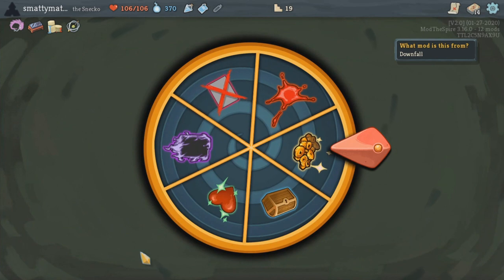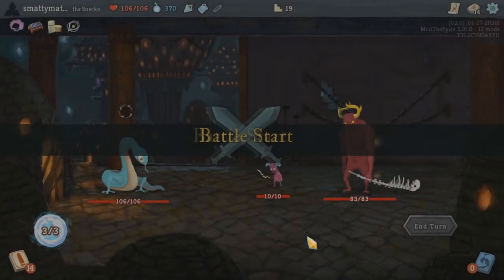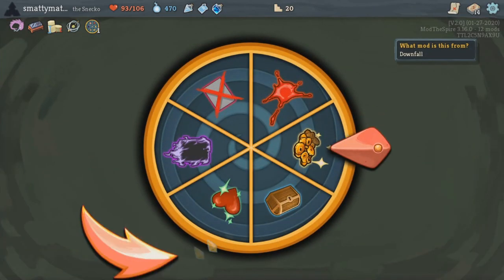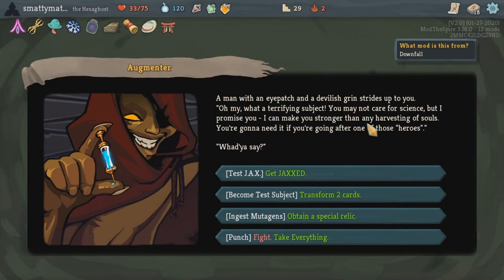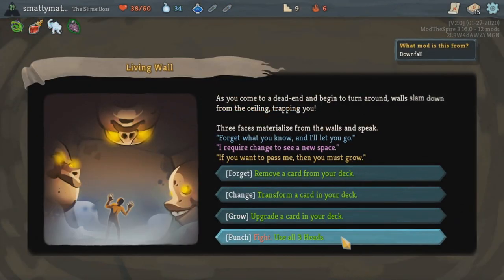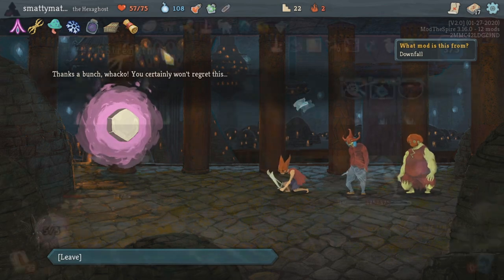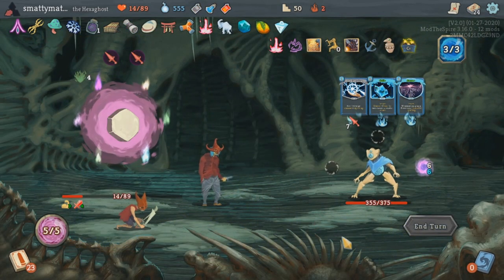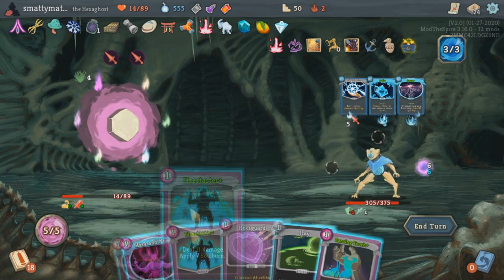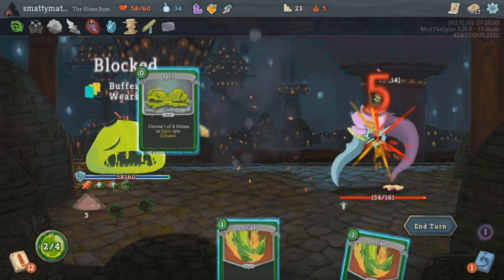If you spin the wheel in the wheel event and don't like what you landed on, you can yell at the gremlin until he calls in his knob bodyguard to fight you, and if you win, you'll receive the wheel as a relic. In the augmenter event, you can fight the augmenter and take all three of his options if you win. And if you encounter the three bandits that normally want to take all your money, you can now hire them and they'll help you on the first turn of the act 3 boss fight by reducing their dexterity and applying weak. These events fit perfectly into the world of Slay the Spire with characters we all know.